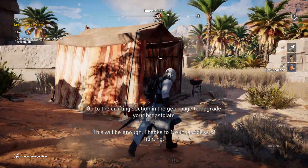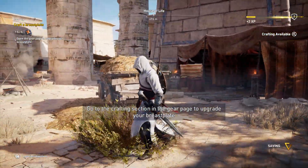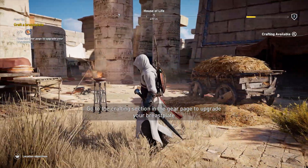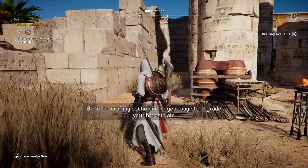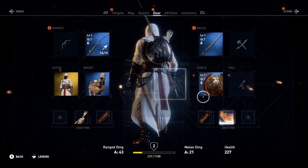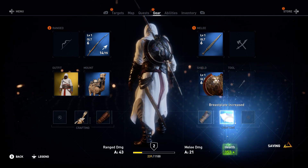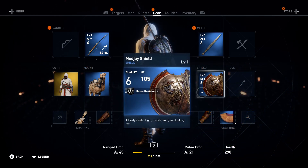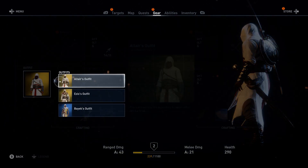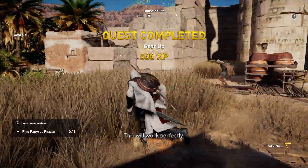This will be enough. Thanks to Neath, goddess of hunting. Go to the present in the gear page. Oh, there we go. Let me just switch to — I'll take Ezio's outfit. I really like this one. Looks a little more fancy. This will work perfectly.